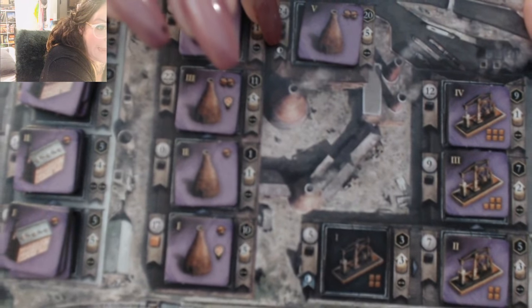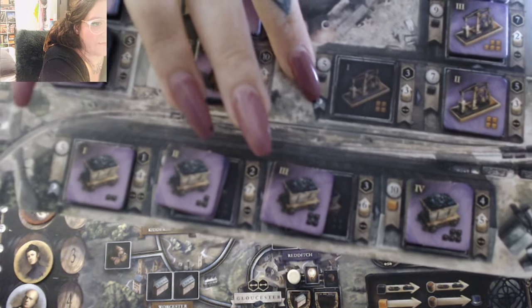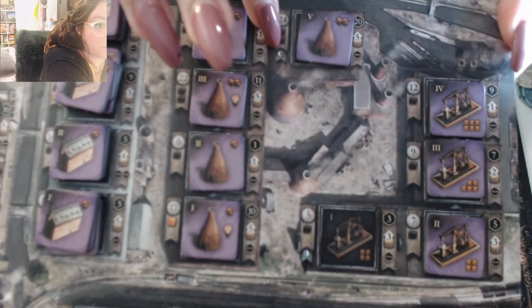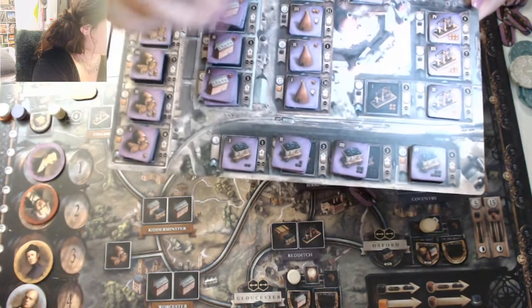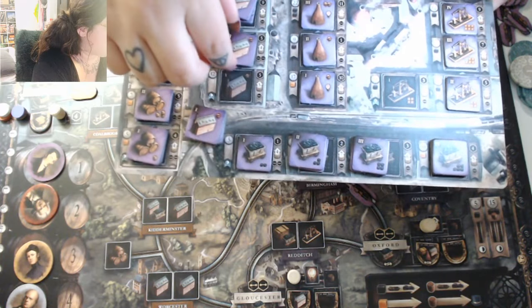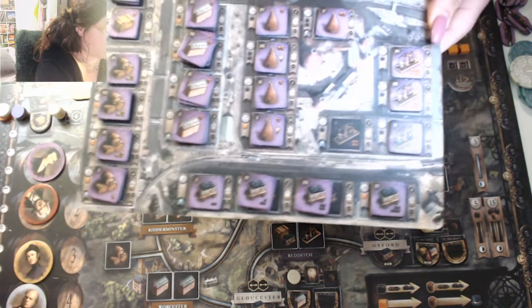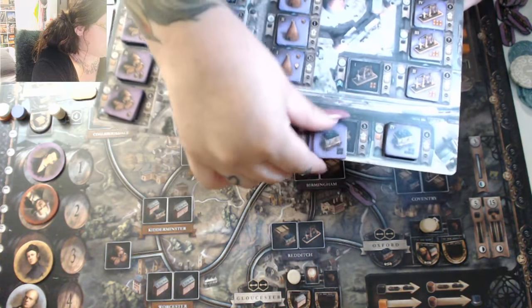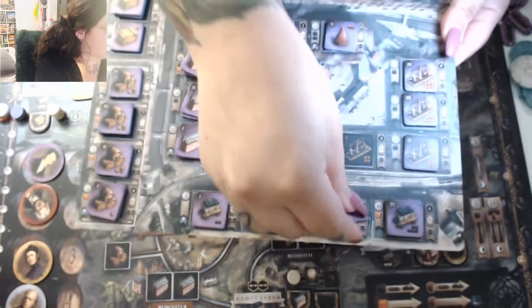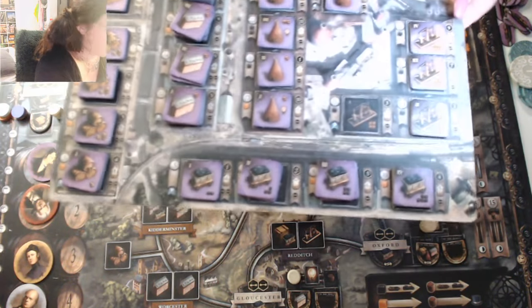On the reverse side of each tile you have the amount of income it will increase as well as the victory points for selling that industry or having that tile flipped. Some industries on the bottom of your player board have a blue half-circle, and others at the top have a black half-circle. The blue ones must be built during the first half of the game — the canal era. The black ones can only be built during the rail era, the second half of the game.